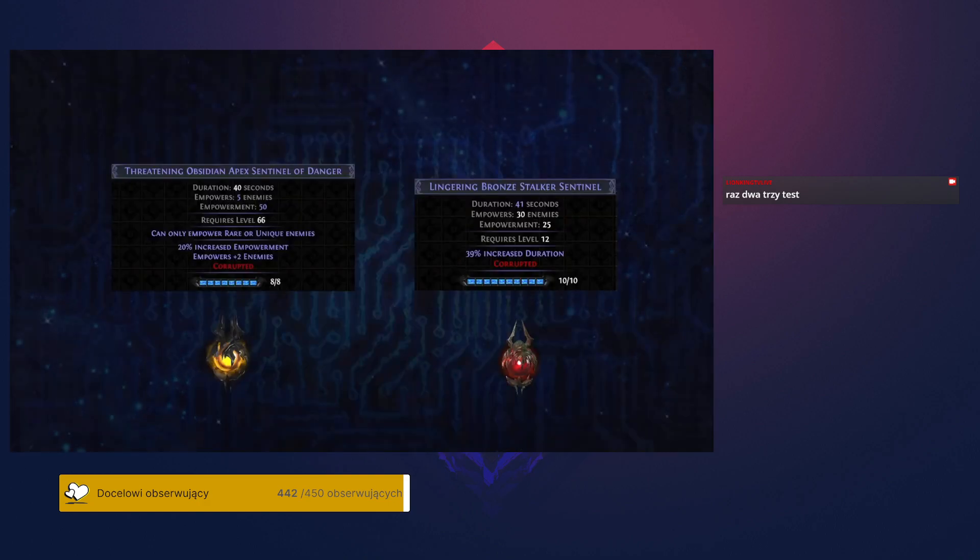You can find Magic Sentinels that have mods on them. These mods can augment the base properties of the Sentinel, extending its duration, making it empower monsters faster, increasing the number it can empower, or even the degree to which the monsters are empowered, affecting both their difficulty and rewards.